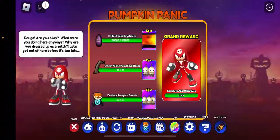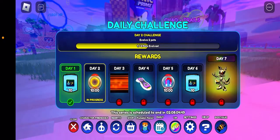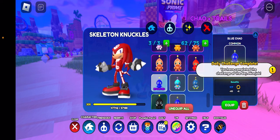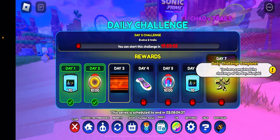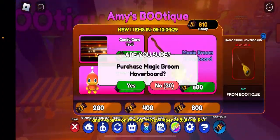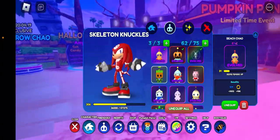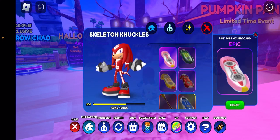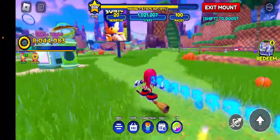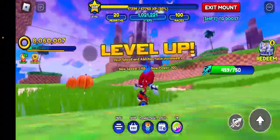I'm super close to having enough for the magic broom hoverboard. I just got enough of the blue chow to evolve it, which will finish my task. I finished my daily challenge, which should give me more candy — yes! Just enough: eight hundred ten. Now we can get the magic broom hoverboard. Amy's in my way — maybe we can get Skeleton Amy in the next one. Let's check out the hoverboard. Whoa, it looks like I'm floating. I kind of am — well, not really, but it makes me feel like it.